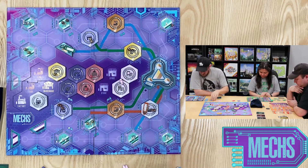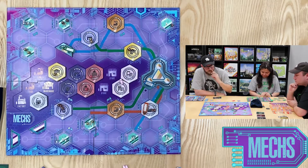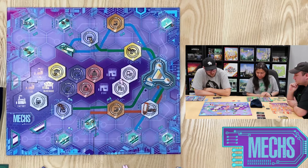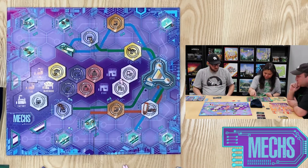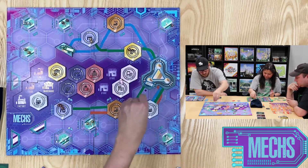Nathan drops off his two robots and builds one track link to the store. Tony adjusts twice for her full turn. Ryan picks up both passengers and moves to the lab.